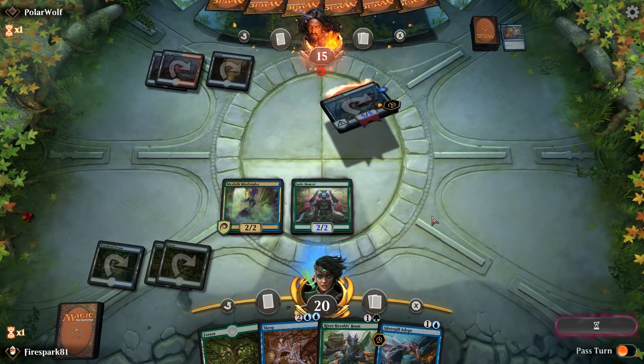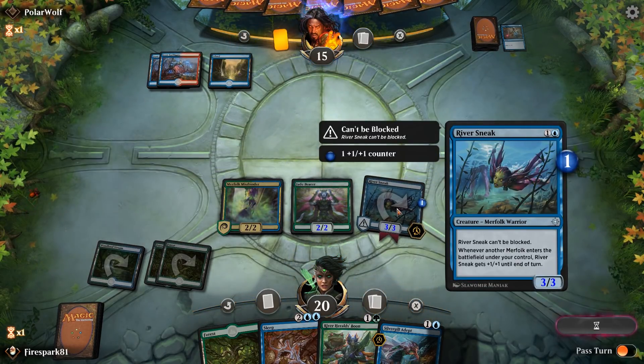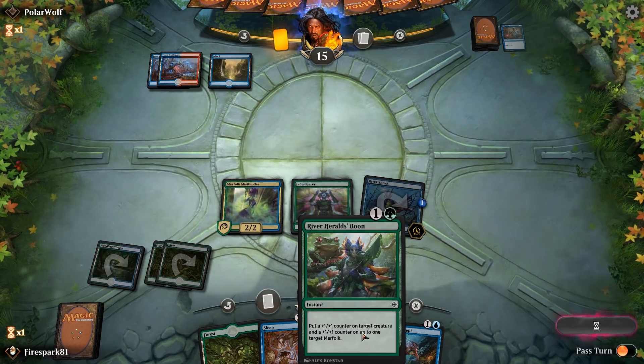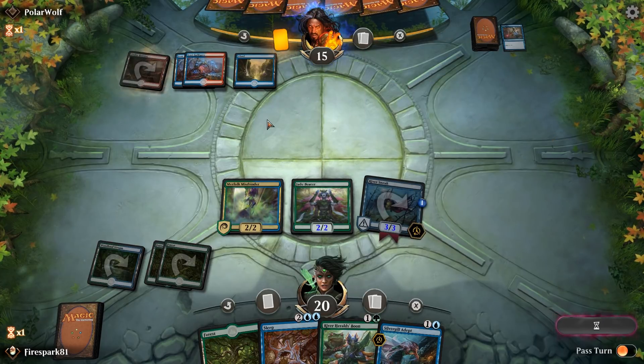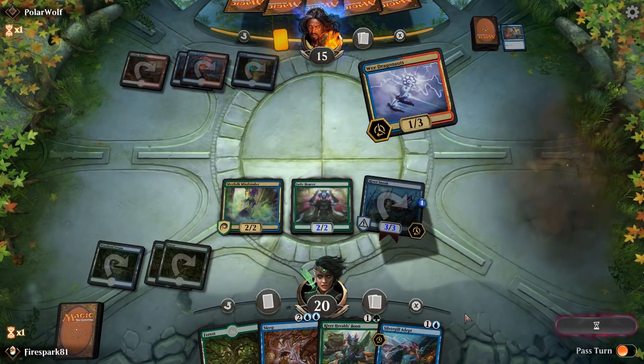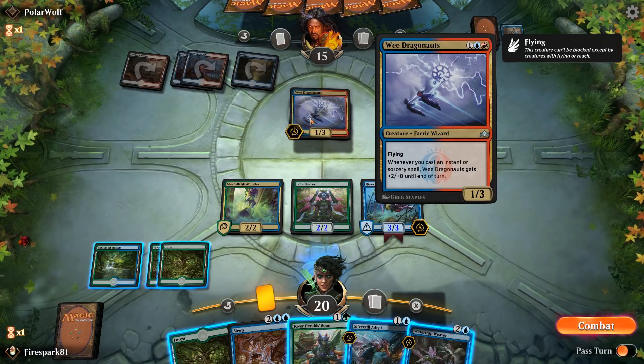This is going to demand attention relatively quickly. If they don't have an answer — I'd think they might have a Lightning Strike in there — next turn we're going to pump it even more. It looks like we're playing against a burn deck, so we want to shut down any chance of little lightnings or shocks destroying this creature. This can easily win you the game.